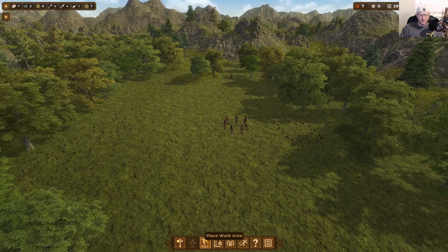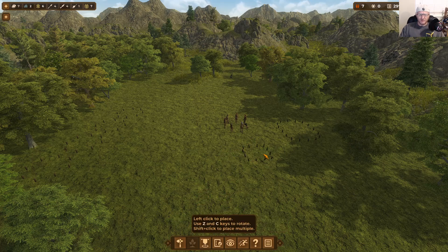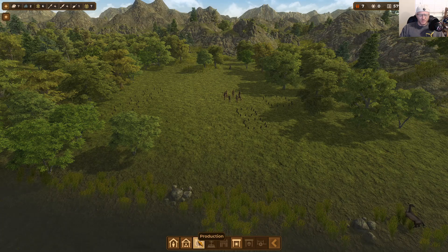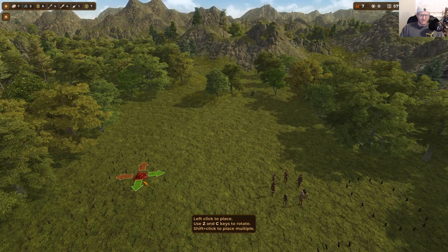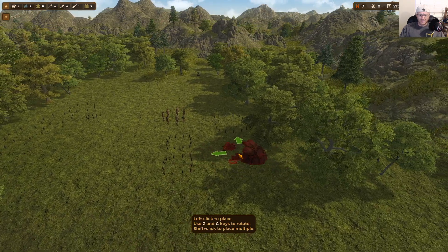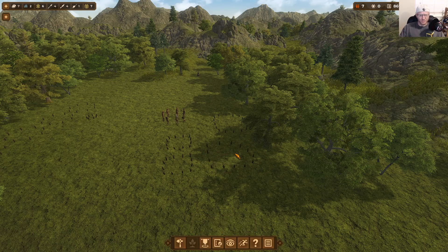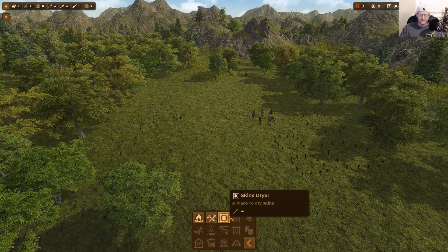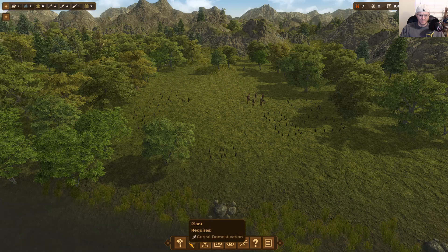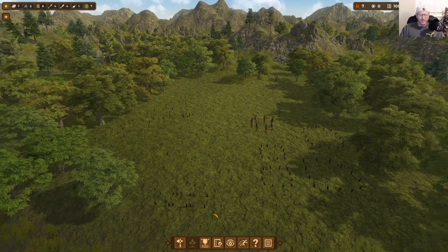The storage tents allow you to store all your food and extra materials. I always build a couple of those and also the log and rock storage. For production, we need a hearth — where people congregate and cook food. There's the crafter area, which really gets your civilization going: they'll build spears, weapons, and harpoons for fishing. Then we have skins dryers — the tutorial tells you to build at least two; I'm going to start with three.